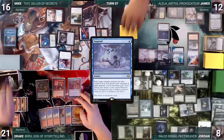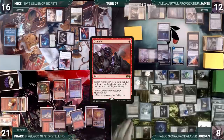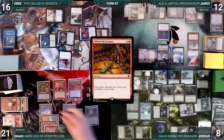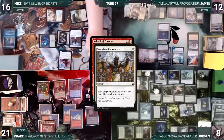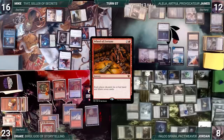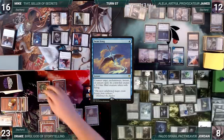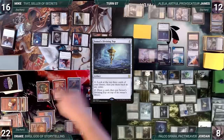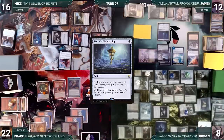During Drake's upkeep, he removes a time counter from Treasonous Ogre. He draws and casts Gamble. Bergy, Remora, and Esper trigger; Jordan draws two and Drake adds a red. He fetches up a card into his hand, then randomly discards a Simian Spirit Guide. Drake casts Wheel of Fortune. Bergy and Remora trigger; Jordan draws and Drake adds a red. In response, Mike casts Swords to Plowshares targeting Dualcaster Mage. Esper and Remora trigger and Jordan draws two. Swords exiles Dualcaster Mage and Drake gains two life. With Wheel still on the stack, James casts Swansong. Esper and Remora trigger and Jordan draws two. Swansong counters Wheel and Drake creates a 2/2 Bird. Drake activates War Room, paying a life and drawing a card. He casts Sensei's Divining Top; Bergy and Remora trigger. Jordan draws and Drake adds a red. Drake uses his floating red to activate Top, rearranging the top three, then ships the turn to Mike.